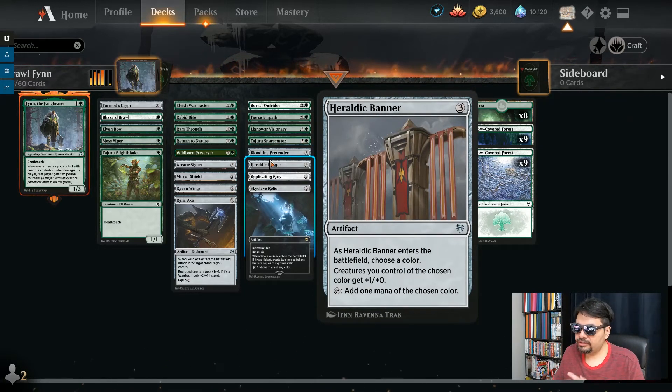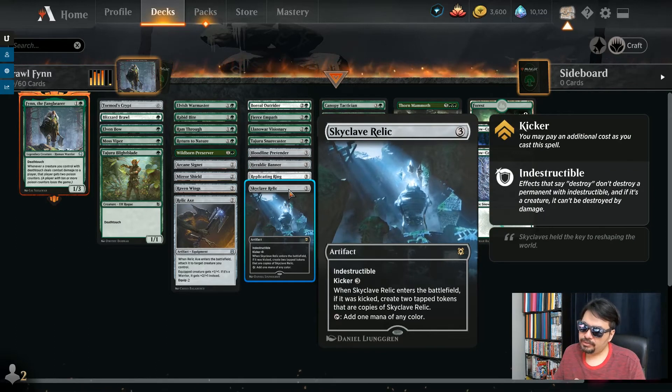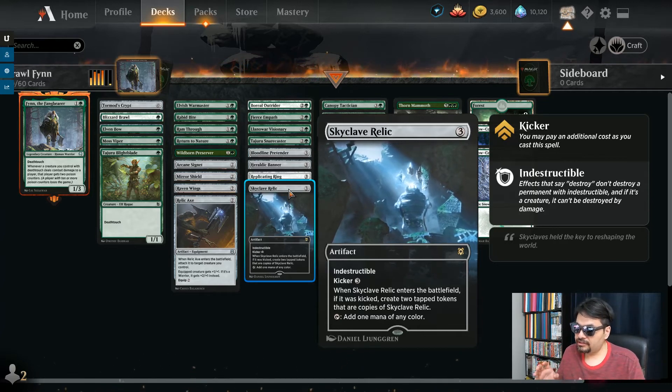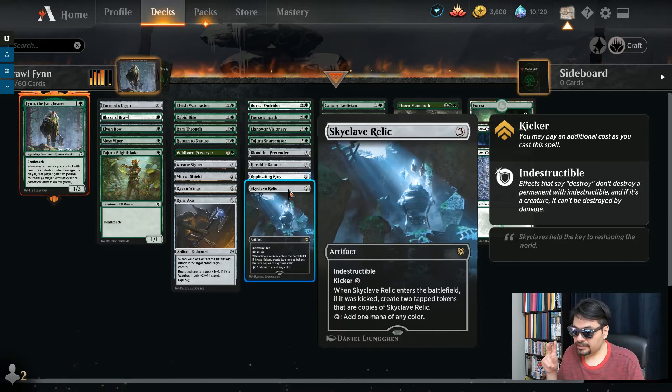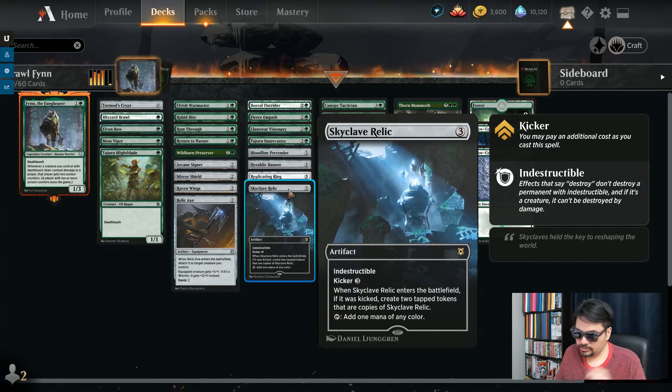Heraldic Banner — another mana rock. Choose a color: green. All your green creatures get plus 1, plus 0, and it taps for another mana. Replicating Ring — I love this card, one of the newest mana rocks from Kaldheim. 3 mana, tap it to give you any color — it's also a snow artifact so it gives you snow mana. Every turn you put a counter on it, and once you've got 8 counters, this replicates itself into 8 more of the same mana rocks. Suddenly you have 9 mana after 8 turns. In Brawl, since it's a slower format, you'll definitely get to that point. The Skyclave Relic — pay 3 mana, you get an indestructible artifact that taps for any color. If you kick it for 3 more (6 in total), it comes in with 2 extra tokens — they come in tapped, but you've got 3 mana in total for that 6, and one of them is indestructible.